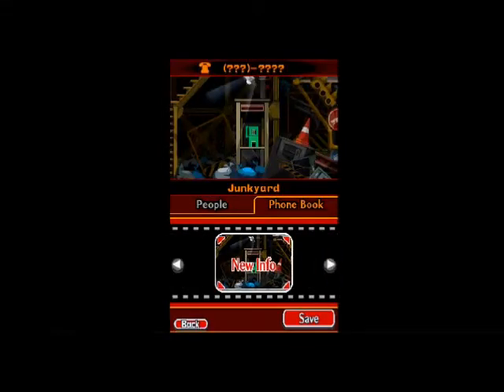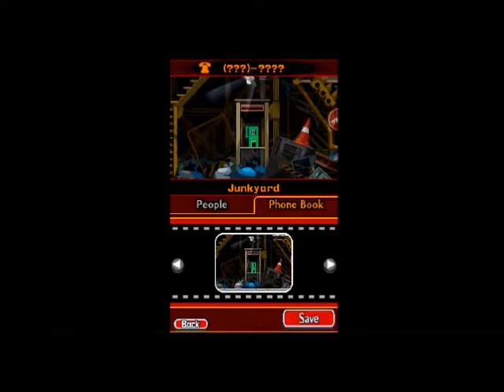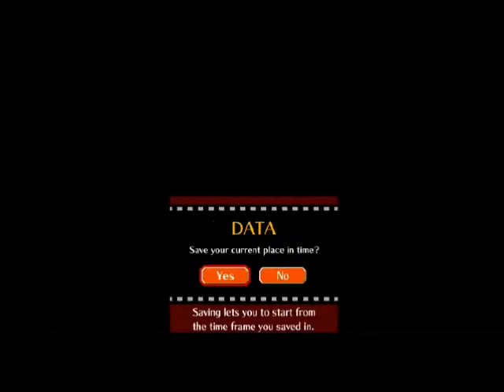We've also got this phone book. It shows us the phone that we saw the hitman answer a call on at the end of chapter one. Not too much here — the place where I lost my life, it appears to be a junker on the outskirts of town. However, this is also where our save function is, so this is pretty important.